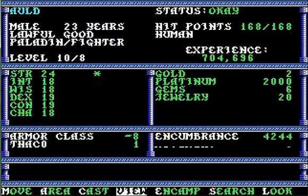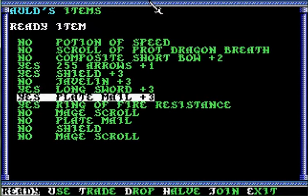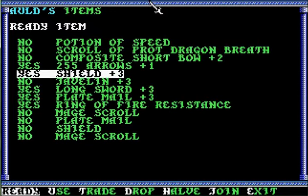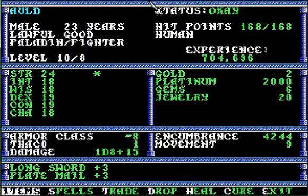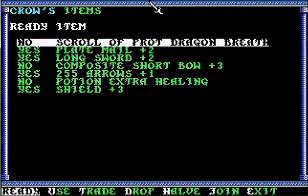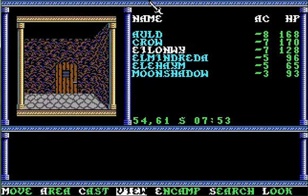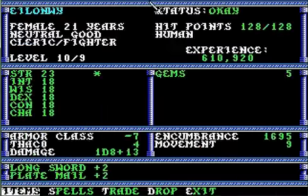Let me show you some of what I did. Ring of fire resistance. Plate mail plus three. Long sword plus three. Still have a shield plus three. I'm going to keep the javelin plus three. I don't typically use ranged weapons very often, but you never know — partly because they don't have a whole lot of range. She now has a composite longbow plus two rather than a dinky non-magical longbow.